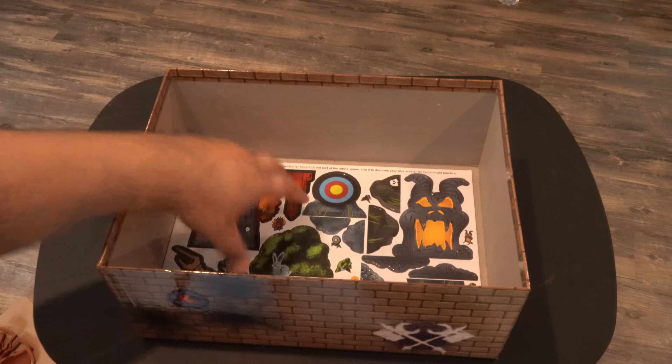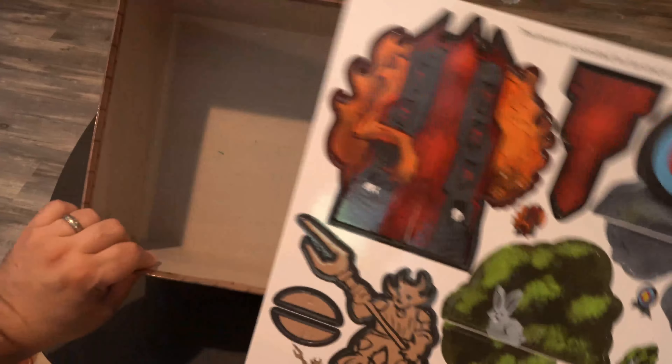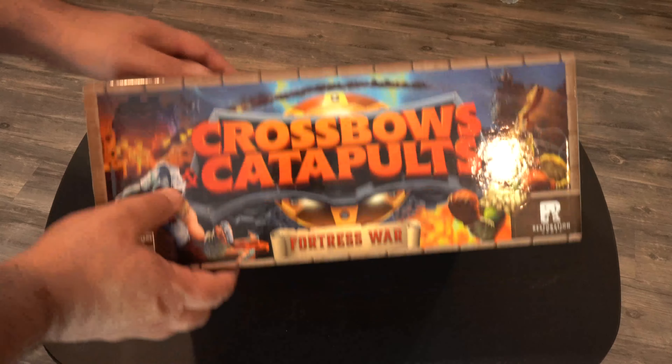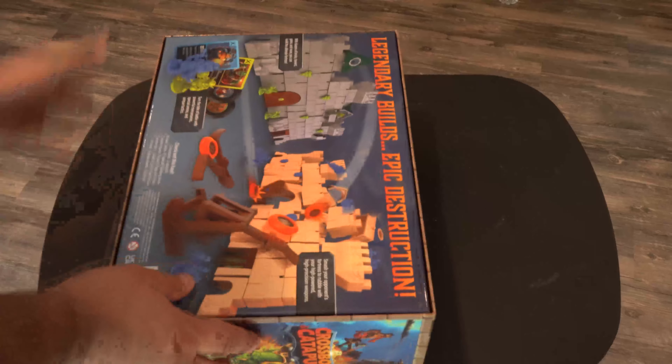I'll run through this very quickly just to show you the different stuff inside — shows you how to build, shows you how to play, all the basics. Then we've got some sticker sheets, these are for the ammo. And then we have this other one that I don't think has a gameplay purpose — it's just so you can customize your set. And then it looks like we have some cardboard cutout terrain pieces that you can build and scatter around your battlefield.